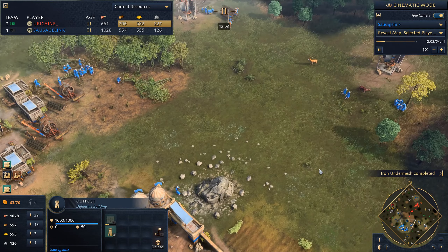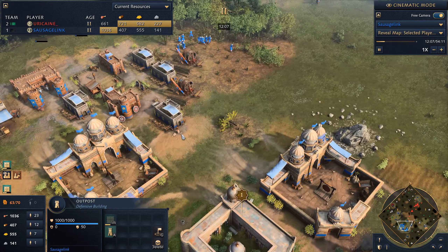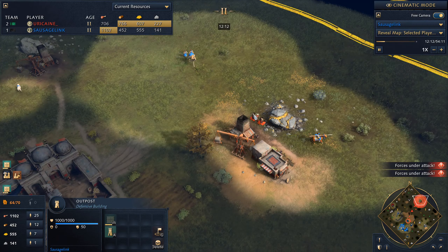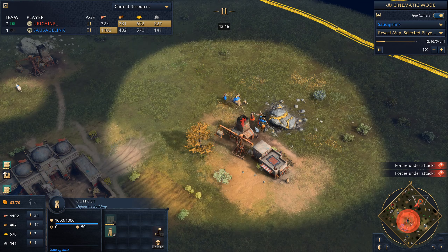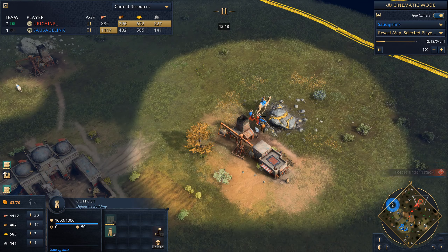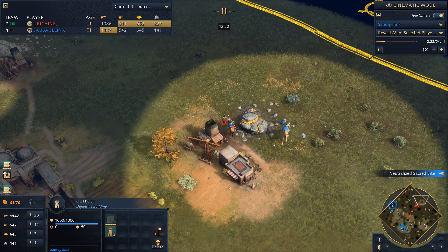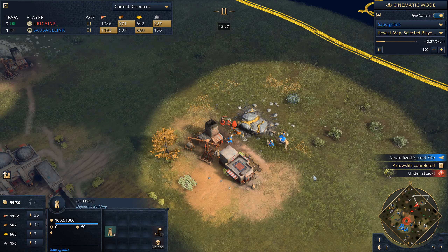Rallying more villagers over to the deer because we're pretty good on gold, just need a little bit more. Then we can age up once we get a bit more food. Finding more villagers — this is what we want, just harassing. We need these units to actually attack. Finally, get some villager kills.